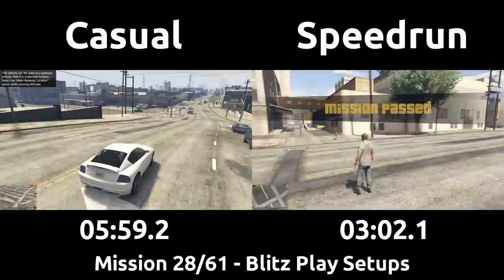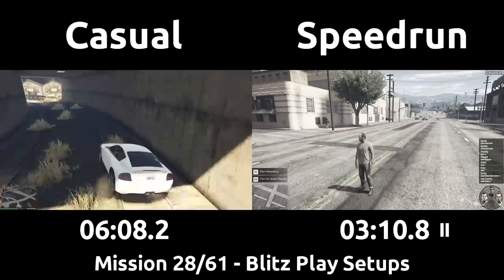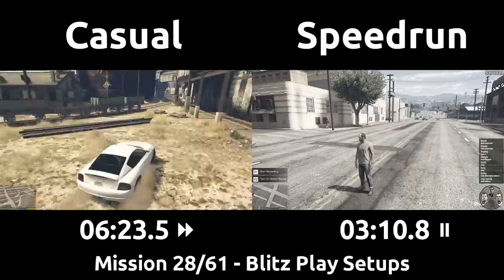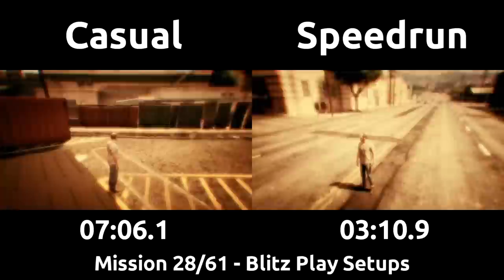The speedrun is setting the SUV as the getaway vehicle as close as possible to where the Blitzplay mission itself will occur, to minimize the driving needed at the end of that heist. The speedrun hangs up all these calls instantly, as they only need to begin in order to count as completed. The prompt for a suitable location must come up before you can save the vehicle's position, and the casual is unable to save the tunnel as a spot and instead has to use a parking lot. The same prompt kept the speedrun waiting for a moment as well before saving the car, and they have to make sure not to go into the phone menu early to delay it longer.